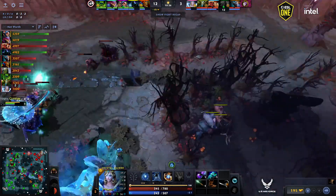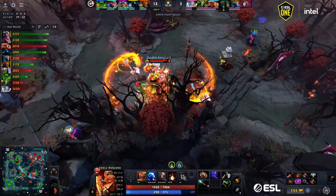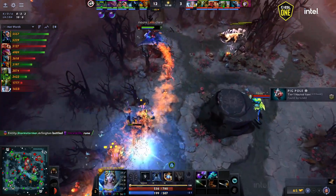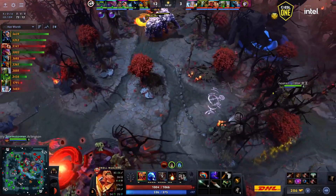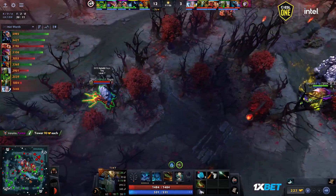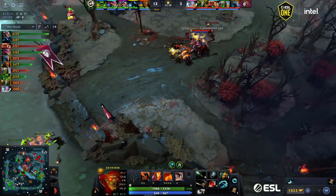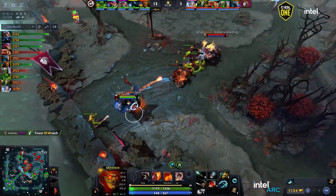Unfortunately Troll had already died — if Troll had killed Meepo first and then died, he'd be a lot happier. No buyback for him. Your cores are gonna have no money now — it's similar to the Nature's Prophet effect: if this hero has a lot of levels he is incredibly difficult to deal with. I really like that they smoked up to try and kill Troll again — the second kill back-to-back is a big difference versus one kill then another a minute or two later. But he was just a little too far back.